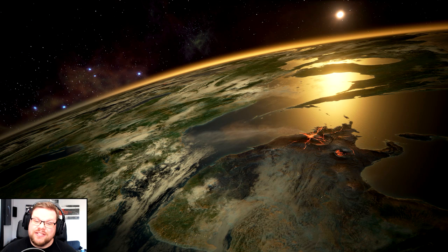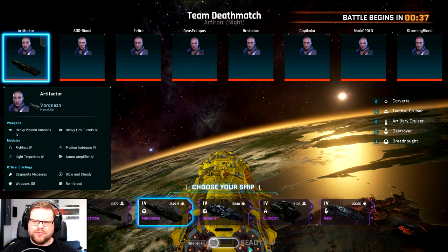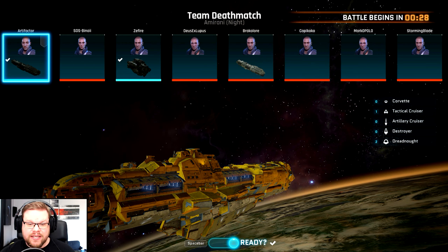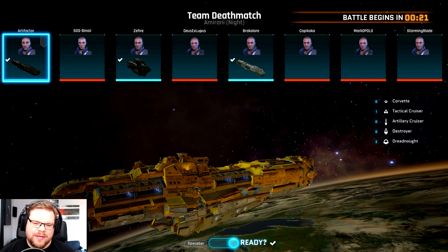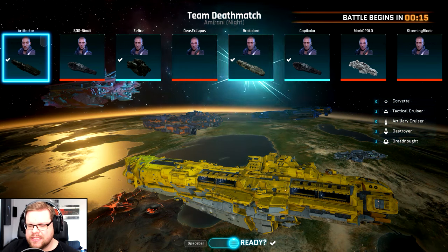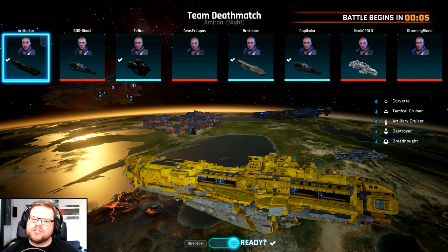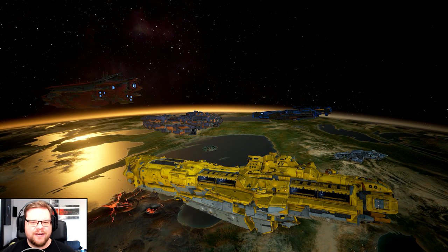Hello and welcome my friends to some more Dreadnought, one of my favorite capital ship combat games. I don't know how many there are out there, but at least this one I really like. Today we're taking this yellow Audacious ship out. I know the color is quite out there, but yellow is nice. I have equipped this beast with fighters, torpedoes, and extra armor. It's a nice close combat ship — one of the heaviest ships in the game — so I like to get stuck in and wreak some havoc.